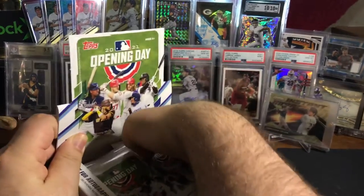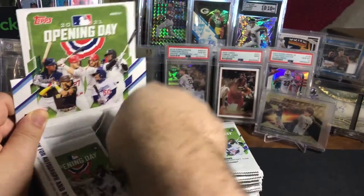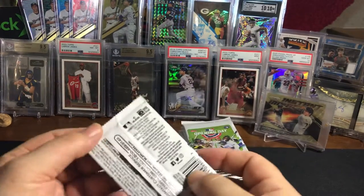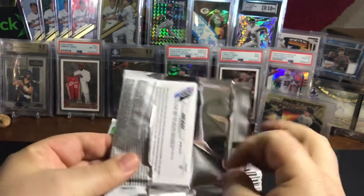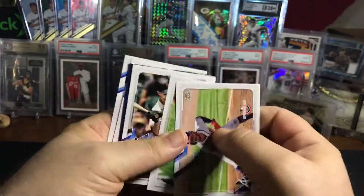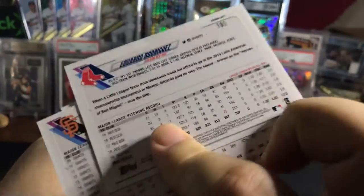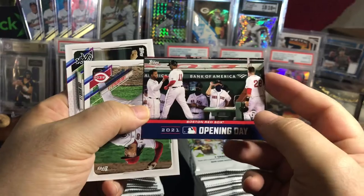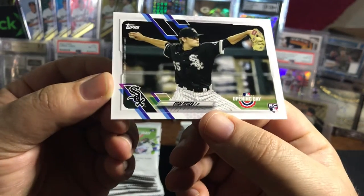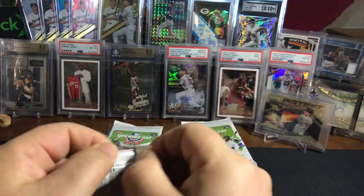Lots of cards, lots of packs — seven cards per pack. I like opening this set because it gives you a different variation. You can still find the short prints, find all the variations, and there are inserts just like everything else. They'll also have some of the rookies that weren't in Series One, so you have a chance of getting some other rookies.